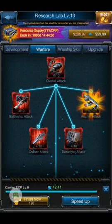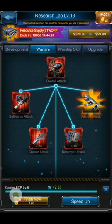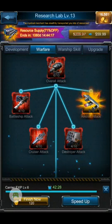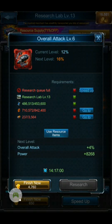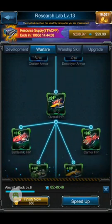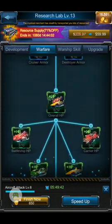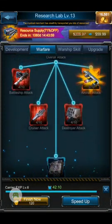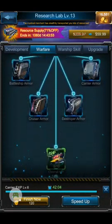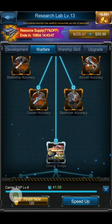So when you're going through and working on those first critical points, you want to look at what you need to do to get your research lab up and going. One of the first things I would highly suggest is to bring your overall attack up in level, and do that for all of them — overall armor, aircraft attack, overall accuracy, and overall dodge.